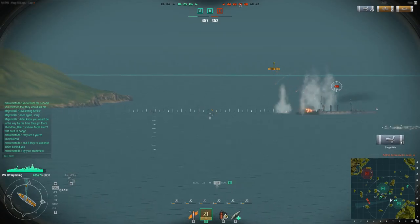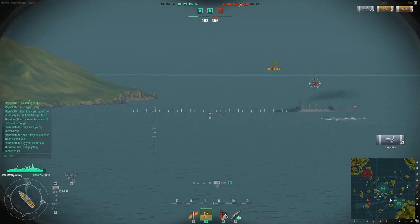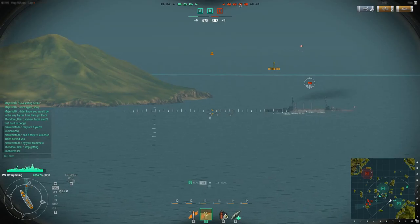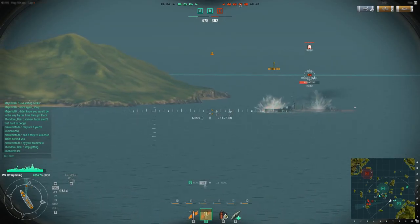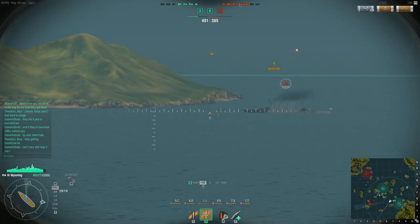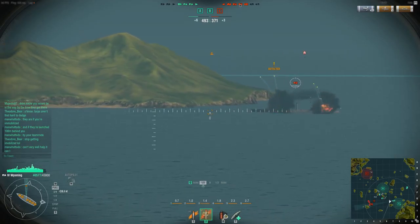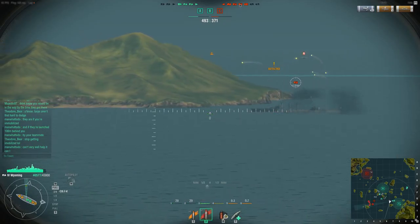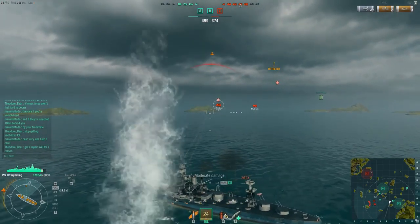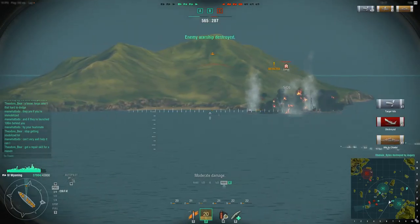Only three hits but still did a fair bit of damage. Now I've turned towards the enemy because I want to close the distance — basically the shorter the range the better it is for me. I can also see that torpedo bombers are coming at me, so I'm turning again to bring my guns to bear. The Myogi's changed its speed which makes this a bit more difficult, but I have a guess at what would be a good spot to hit it and I get a few hits and another citadel hit, and I actually managed to destroy it.